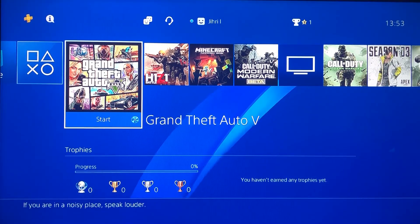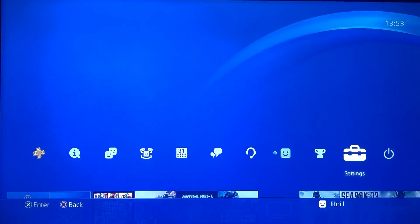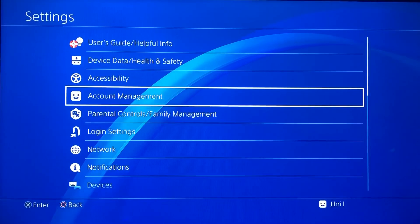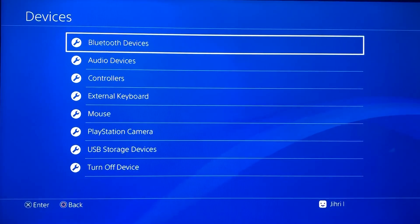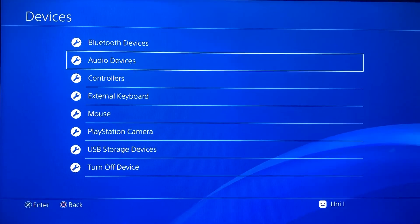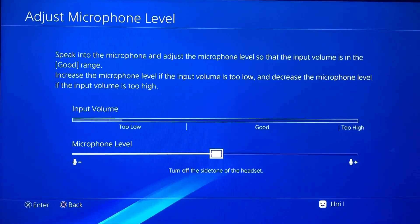Hello, what's up guys! Today I'm going to show you how to change your voice on PlayStation. This is pretty easy to do, all you need is just a mic. So let's begin. The first thing you want to do is go to Settings or Party, then you want to go down to Devices. Once you are on Devices, you want to go to Audio Devices.